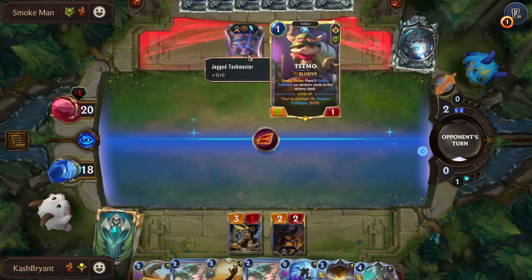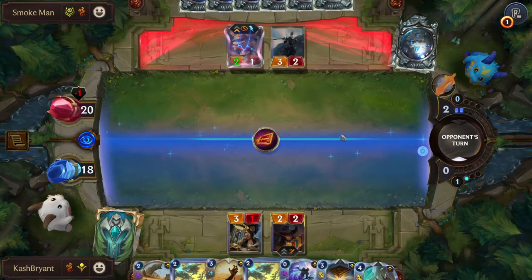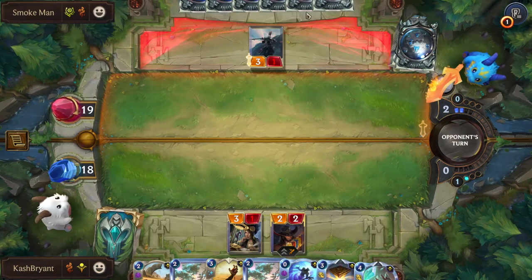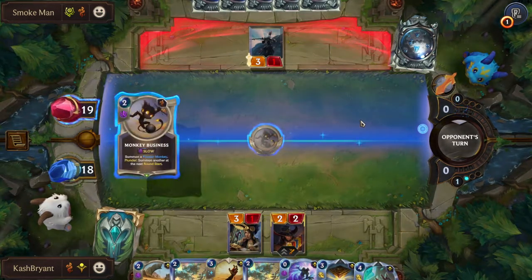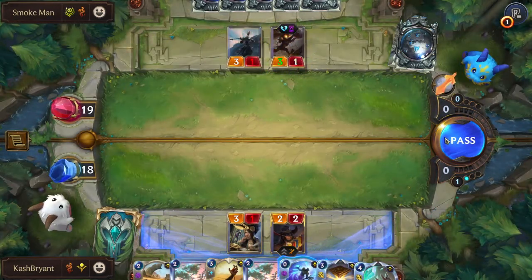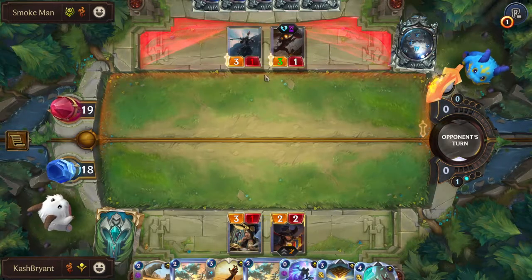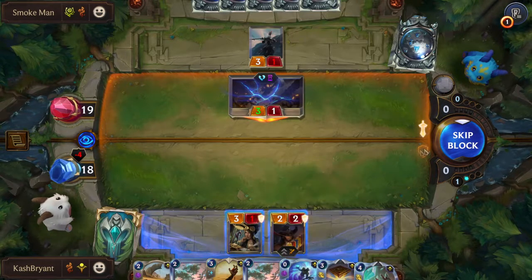He literally gave up one additional damage — he could have attacked with Teemo anyway and then done this afterwards. Teemo gets his shrooms in and if he has another Teemo in hand he actually dodges the death from that. But it is what it is. That makes no difference, but there is gonna be a lot of damage coming our way. We will be able to Ruin His Path because next time he's just gonna slam it in — I'll block with our Researcher.